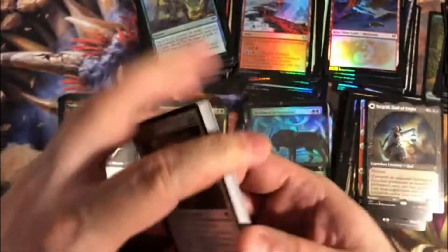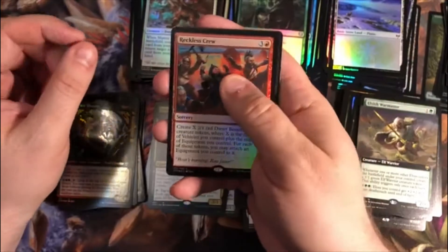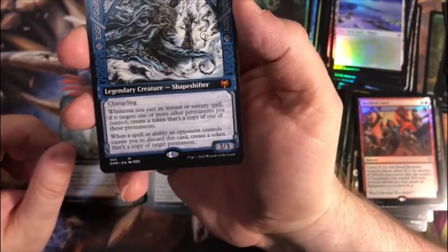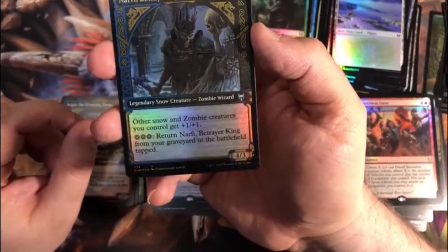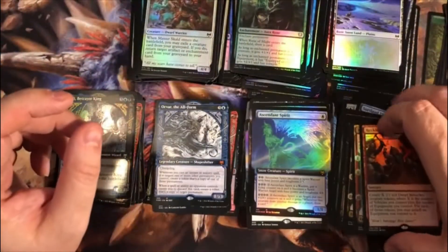Final pack — in a box that started off really well and has done an amazing job making itself very average the rest of the way. Canopy Tactician is the first rare. Elvish War Master Extended Art. Foil Reckless Crew. Agar the Freezing Flame for a Showcase Uncommon. A Mythic Showcase Orvor the Allform. A Foil Showcase Uncommon Narfi, Betrayer King. And a Foil Extended Art Ascendant Spirit.